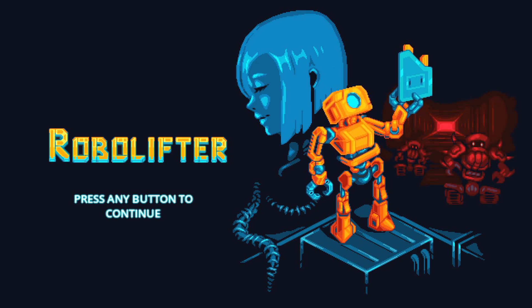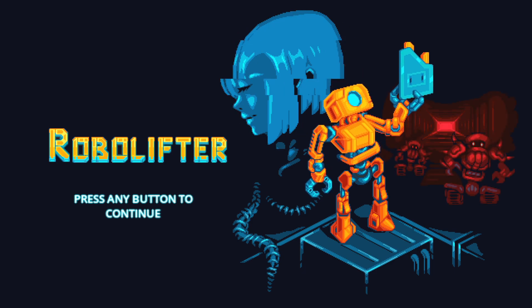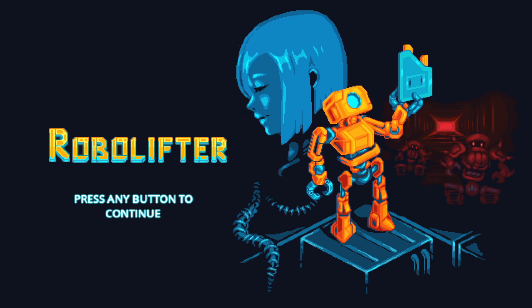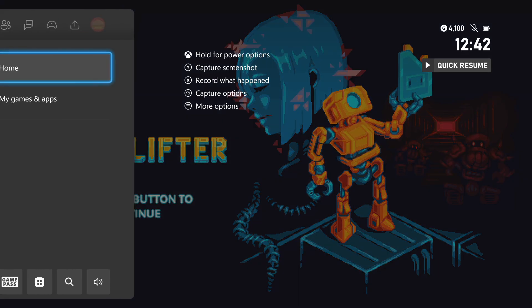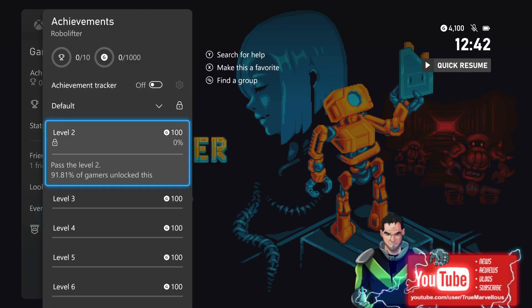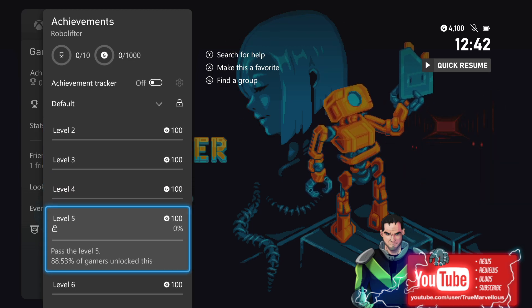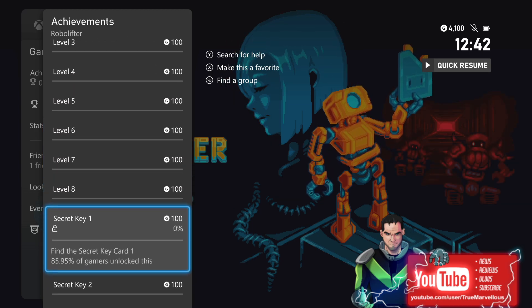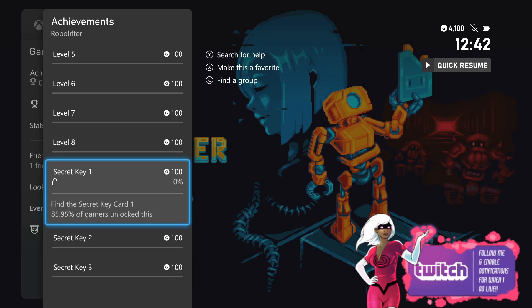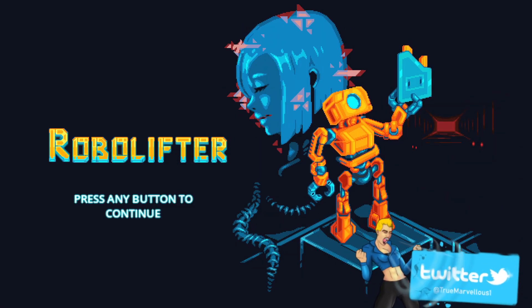So do bear that in mind that there is likely to be more Gamerscore coming to this game as soon as they're able to do so. We're going to take a look at the game. I did play this back on my main account in November, so I'm playing it through an alternative account just so you can see the achievements pop again. As you can currently see it is worth 1000 Gamerscore. You have to pass levels 2, 3, 4, 5, 6, 7, 8 and find 3 secret key cards, which I can't for the life of me remember where they are, but we will figure it out together.